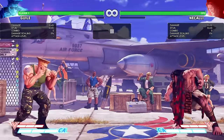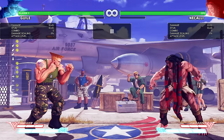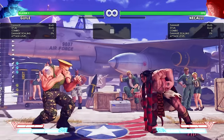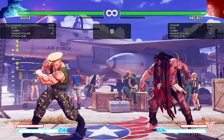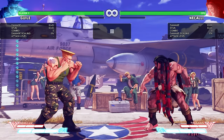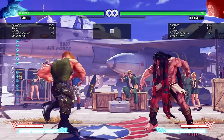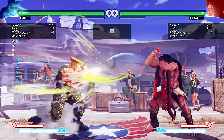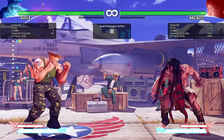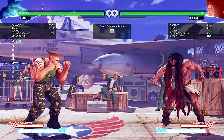Now we're going to go right into frame traps. Guile has really decent frame traps. He has really good normals that give him good plus advantage. He has normals that keep him at plus 2 and others that keep him at plus 3. Close standing medium punch is plus 3 on block. Standing light punch is also plus 3 on block. Crouching jab is plus 2 on block, and standing light kick is plus 2 on block as well. Sonic booms are plus 1, and EX sonic booms are plus 4 on block. That's really important to know because there are frame traps you'll be using with the sonic booms as well.